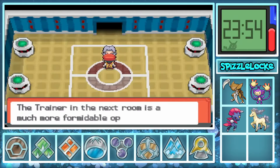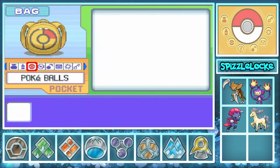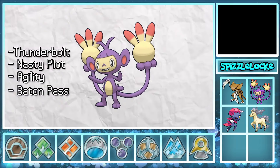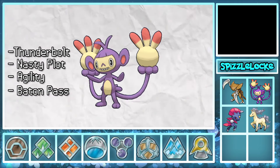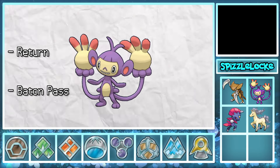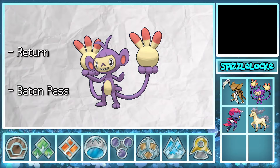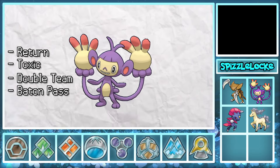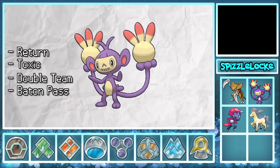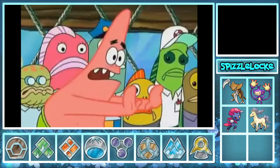I decided since there wouldn't be any more Gyarados around, I would ditch Thunderbolt on Jack and changed his moveset to a more offensive one, teaching him Return for damage and replacing Nasty Plot and Agility — since most of our team was fast and didn't really use special attack — with Toxic and Double Team. That way, we could do damage, Toxic our opponents, stack evasion, and when we get low, just pass that evasion to somebody else.